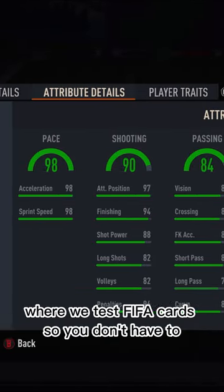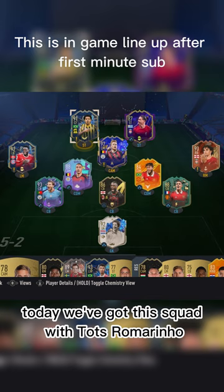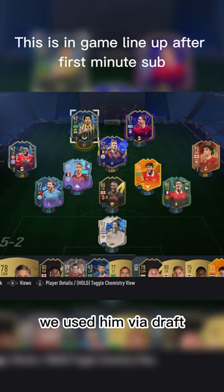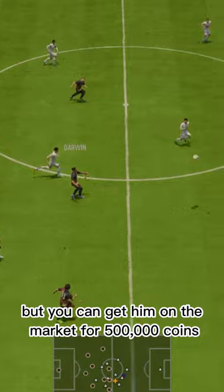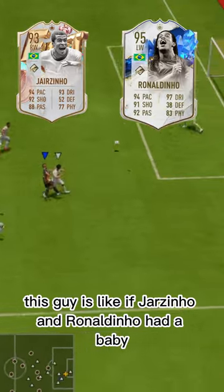Welcome to Baller or Bust, where we test FIFA cards so you don't have to. Today we've got this squad with TOTS Romarino. We used him via draft, but you can get him on the market for 500,000 coins. This guy is like if Jairzinho and Ronaldinho had a baby.